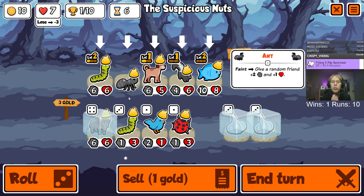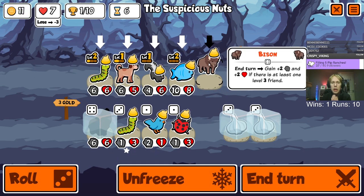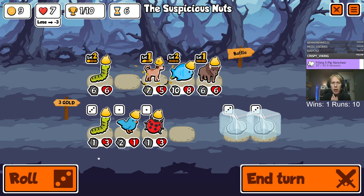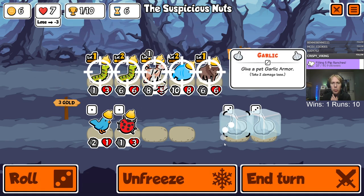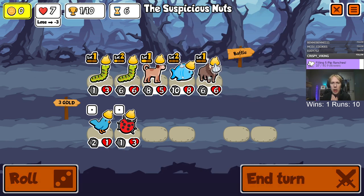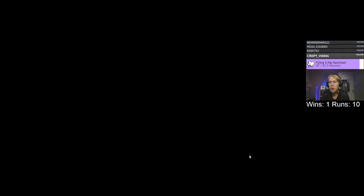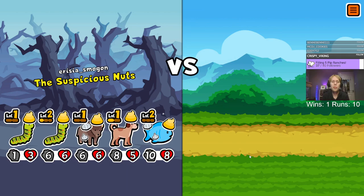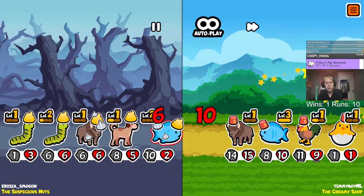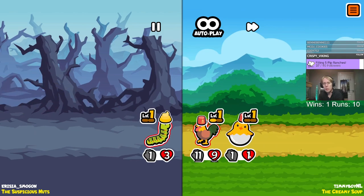So we sell the ant, get the bison in, sell the skunk, get on the caterpillar. We'll garlic the bison and probably garlic the fish too. This is what we go with for our scaling - we just get the bison huge and then the caterpillars will follow, but it will take a while to get the caterpillars online. Maybe too long.